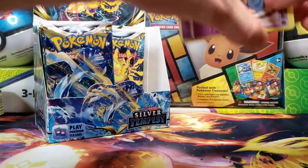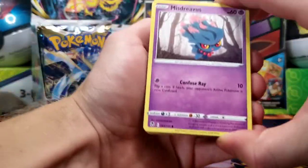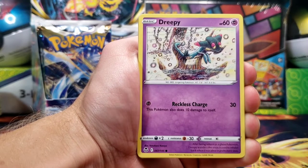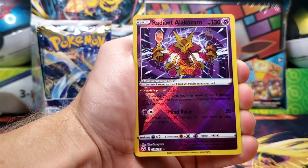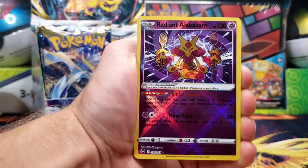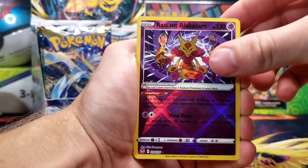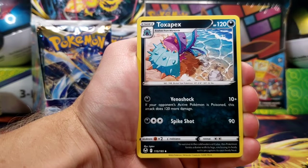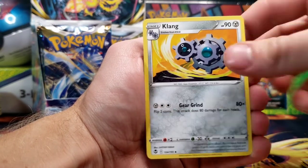We start off with our next one here with a Misty's Wish, Swablu, Swirlix, Rotom, Dreepy — ooh, there we go — Radiant Alakazam! First Radiant. I believe Alakazam is the slightly better one of the three. Froslass as the rare, and V-Star marker then. Lance and Klang.